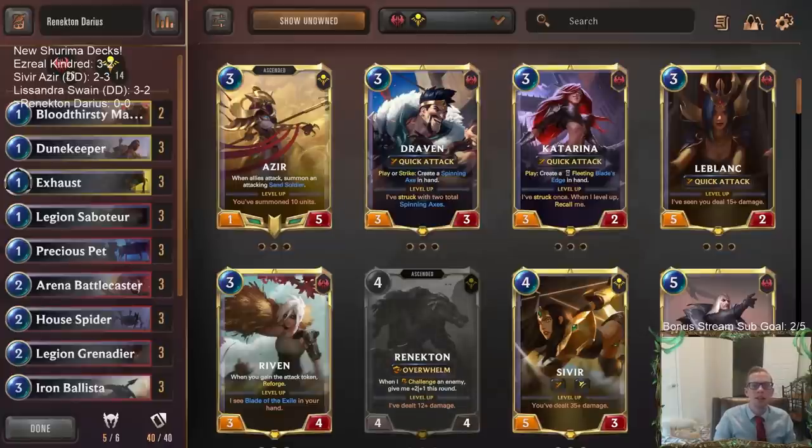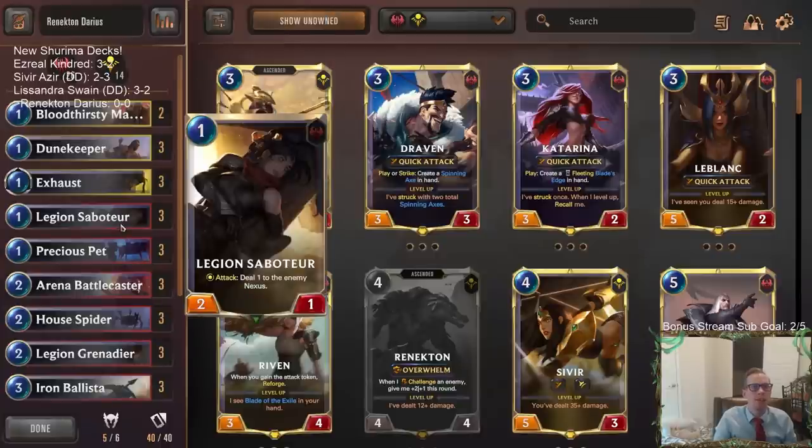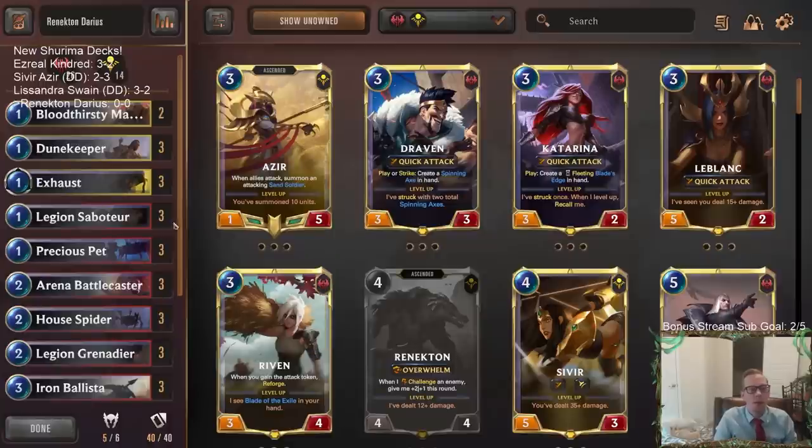Welcome everybody on Twitch and YouTube for some Renekton Darius. If you like aggro, you like attacking, dealing lots of damage and smashing, we have some good stuff here. We're going to be playing a real heavy aggro deck. You can see all these one-drops: precious pet, saboteur, dune keeper, and even two copies of bloodthirsty marauder — 11 total one-drops. I like the saboteur and precious pet more than the marauder. The saboteur has two power and gets a free point of damage on attack, which is better. It really comes down to precious pet or marauder — fearsome or not — and I'm going with fearsome. It's probably worth the one point of power, but that could be personal preference.